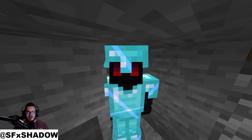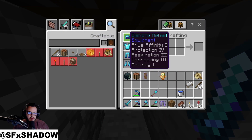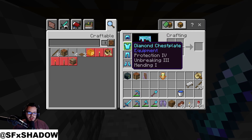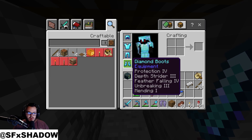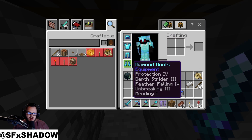We can take a look at the work done in between episodes. We picked up some enchanted items here — took quite a bit of XP gathering, book trading, and armor collection. We actually had a nice death in between episodes where we had gotten all these things once and then lost it all by dying in the Nether. But everything is fully enchanted — mending, unbreaking, protection, all the nice features.